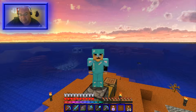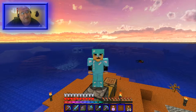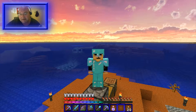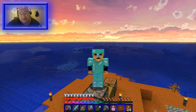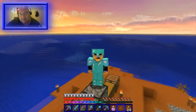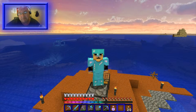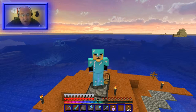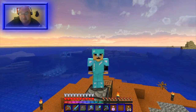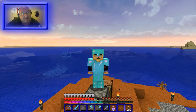We are going to take down the bosses of the temple — the big serpents, the elder guardians. I don't really remember what they're called, but we're gonna kill all three of them so they don't curse us with mining fatigue. We're gonna drain the temple, then make a big hole in this ocean and make a farm so we have access to these blocks from the temple.